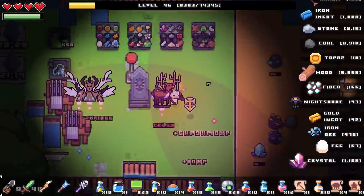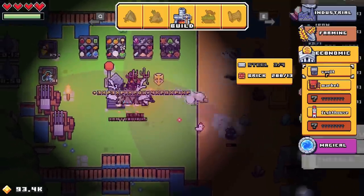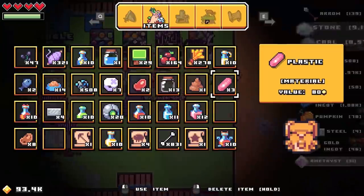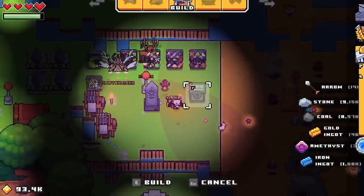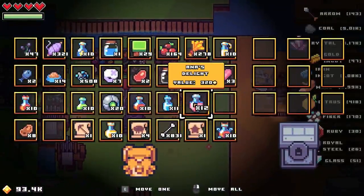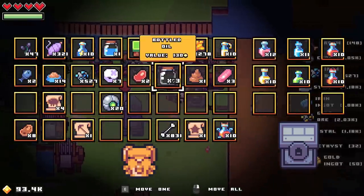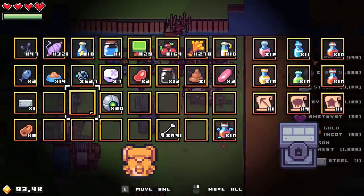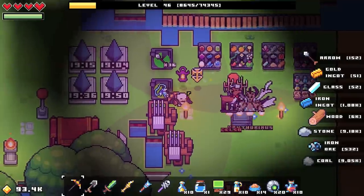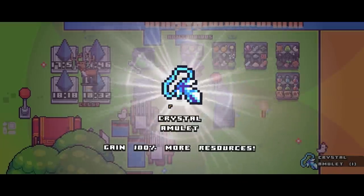Crystal amulet — let's go ahead and do that one too. All of the resources will be gathered. I need more storage though. I need more steel — I want to put some potions in there. I have a lot of potions — my hotbar is absolutely insane, it's all the way across the screen. We're gonna go ahead and place this one right there and put some potions in there. Also have EMP grenades which are worth 3700 — that's pretty good. And just like that — a crystal amulet, gain 100% more resources!